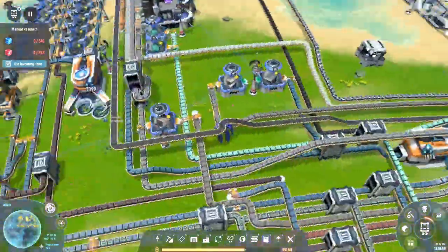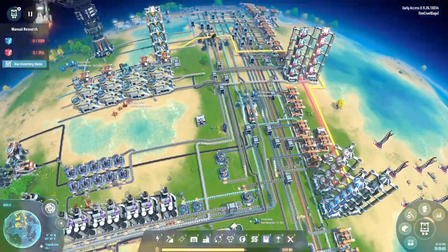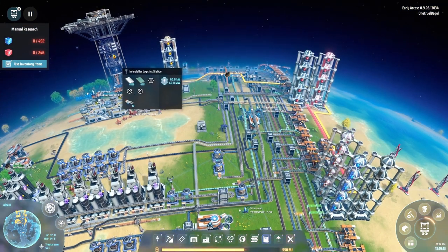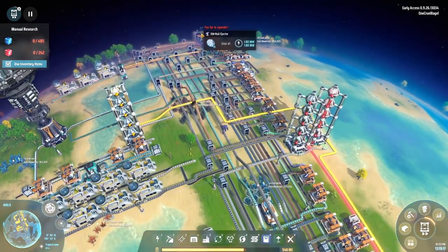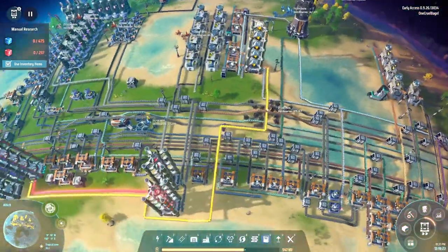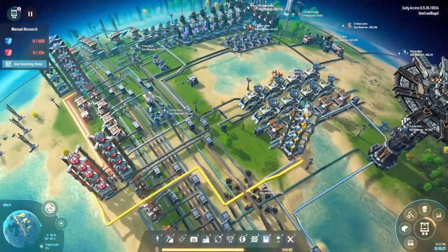Other than that oil problem, everything else seems to be running reasonably smoothly. The titanium and silicon are being mined and brought in faster than they're required - we've got thousands and thousands of each, about four and a half thousand each at the start of this episode, so that's going very well. The solar sails are being launched nicely over there, all being fired off into space. Progress is going well.